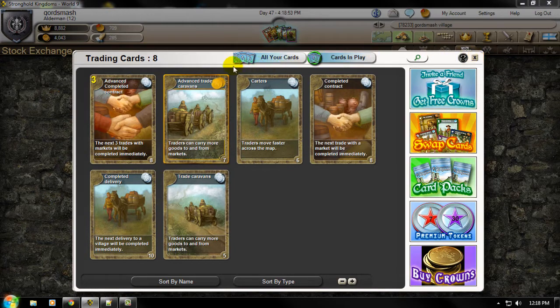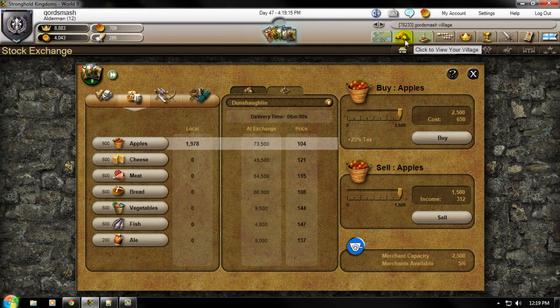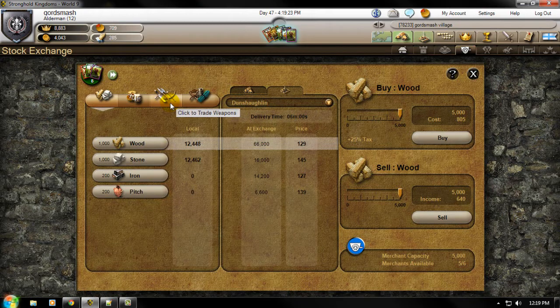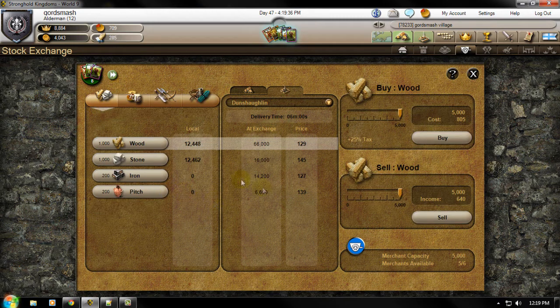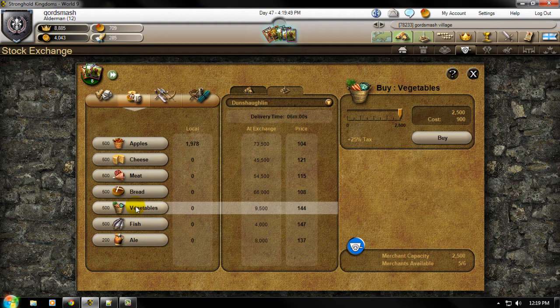Some people — if you ever watch SHK Drew's videos — he trades maybe once a week, uses both these cards for a few hours, and can just trade and get all kinds of gold from doing that. The main items to get a lot of gold would be weapons or banqueting goods — those are pretty much the main two things that usually sell the highest. Some other lesser items that get a pretty good profit are wood, stone, and pitch usually gets a lot of gold. And usually vegetables and fish, though sometimes not vegetables after a long time depending on how far in the world you are.